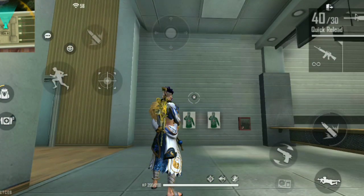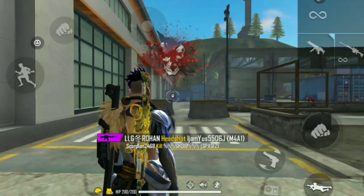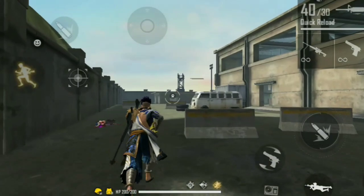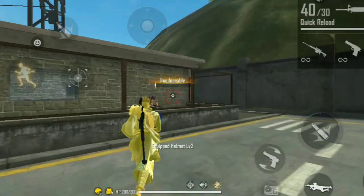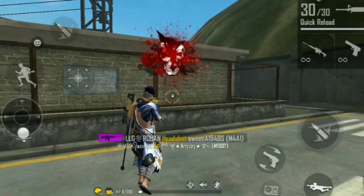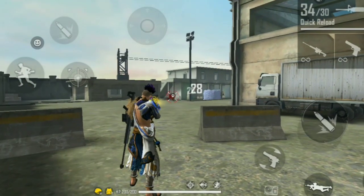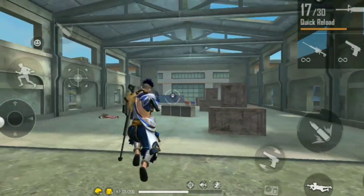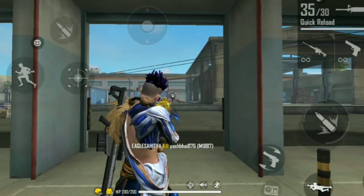You can use the fire button and move to the side to easily drag your shots. You can see how easily I do it - you can use this for headshots. We'll see you in the next video, goodbye!